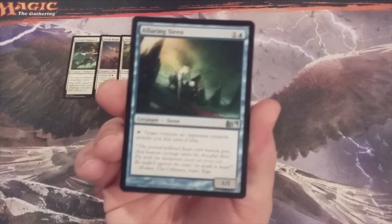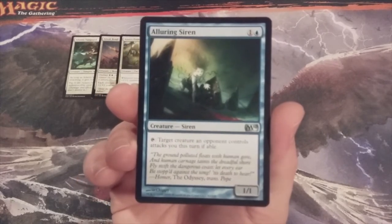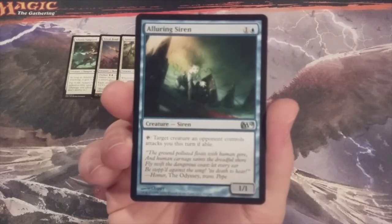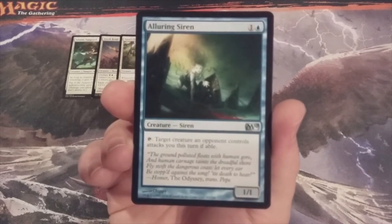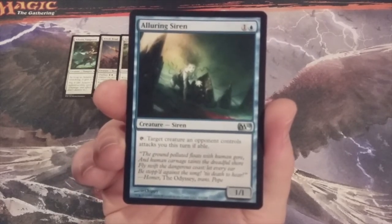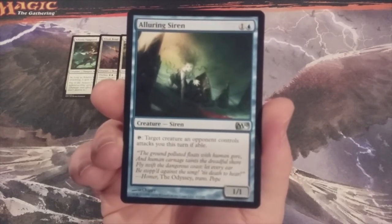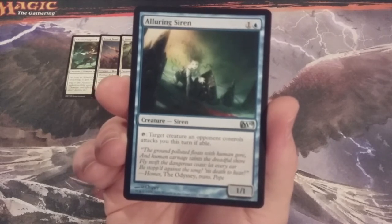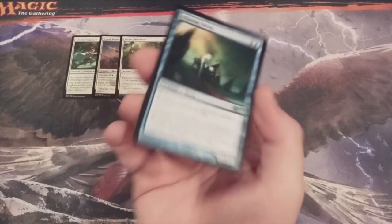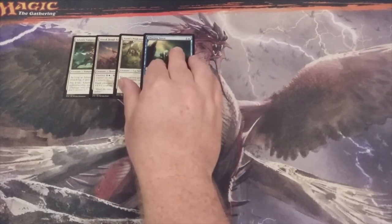Creature number four, we have Alluring Siren, a 1-1 Siren creature. It doesn't give us much offensively, however we can tap Alluring Siren and target a creature an opponent controls — it attacks us this turn if able. This could be a very valuable defensive ploy, particularly if there's a creature with an activated ability that's really bogging down our board state. Alluring Siren is added to this cube for its defensive capabilities.